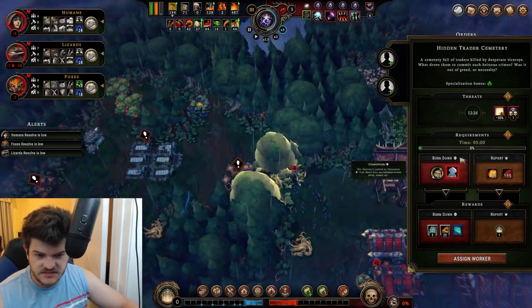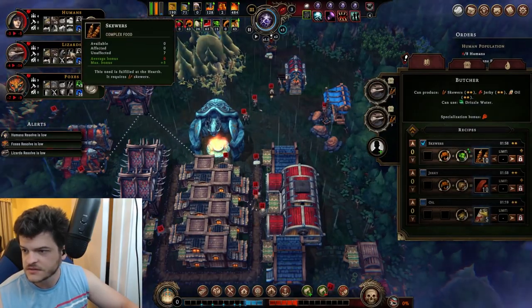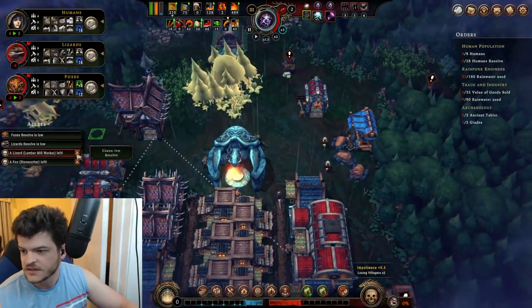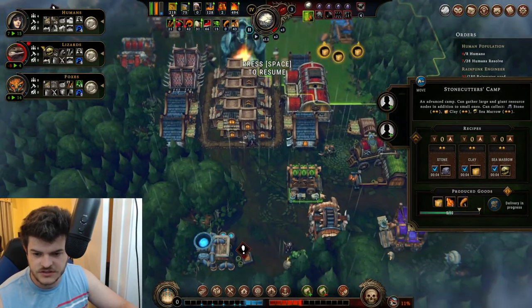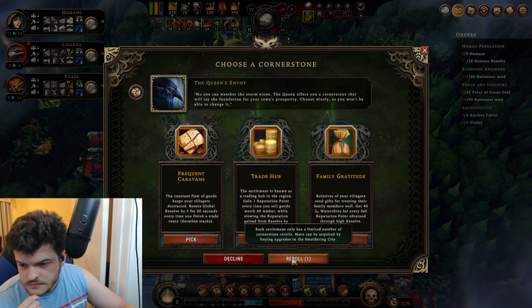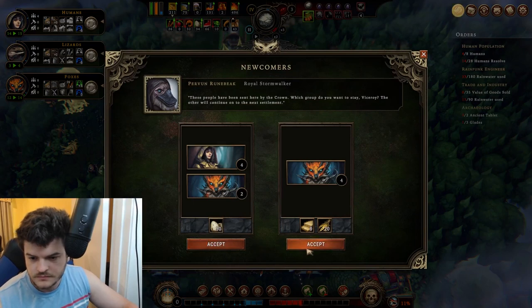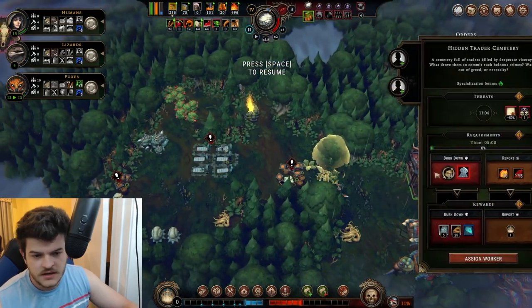We're gonna burn the crap out of that thing. Good news is they are making skewers. Stonecutter left, lumber mill worker left. Now we're back — we've got the food bonus again, which is excellent. A whole bunch of foxes — no, let's get some humans and some foxes. We're going to burn this down — that's just what we gotta do.